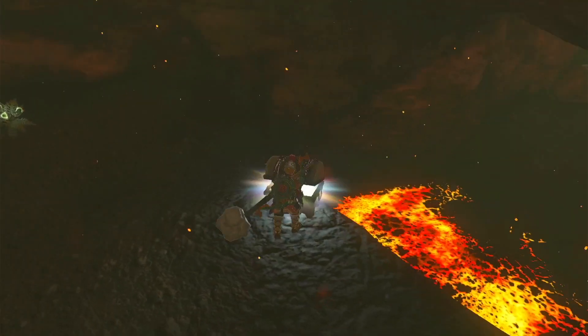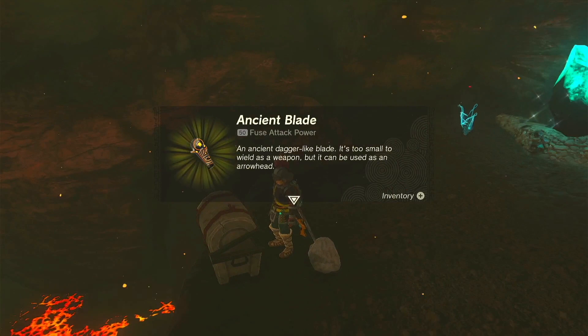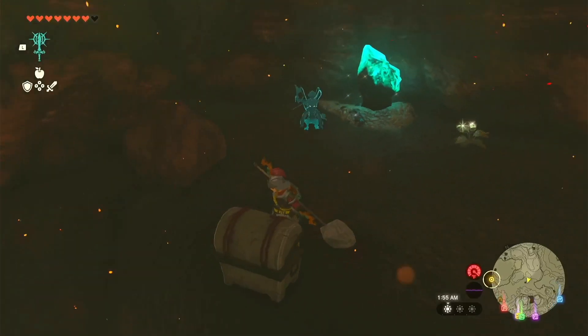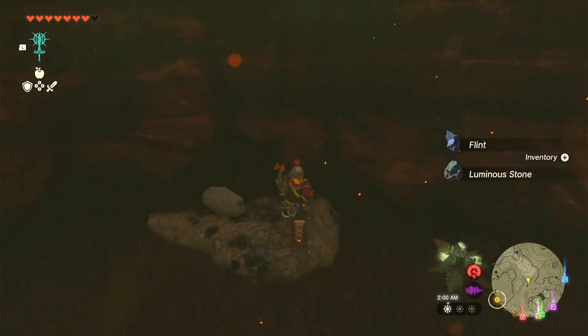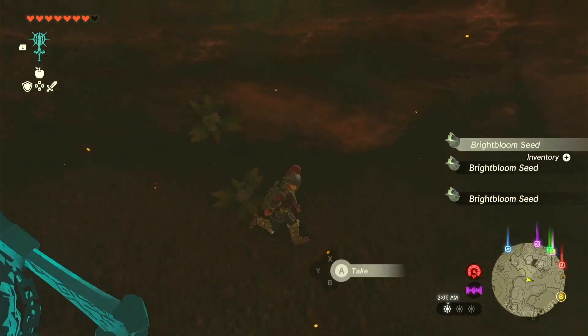What is there in this chest? Ancient blade — ancient dagger. It's too small to leave, it can be used as an arrowhead, 50 attack power. It's just too good. Let's lighten this place up.